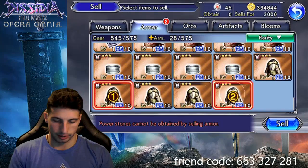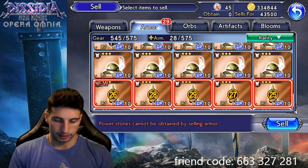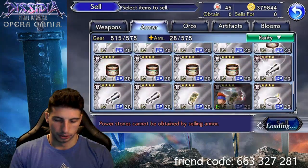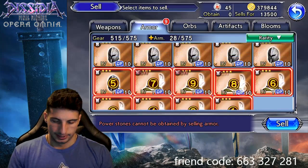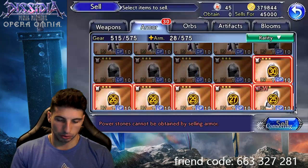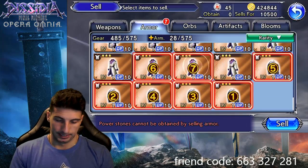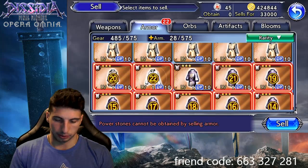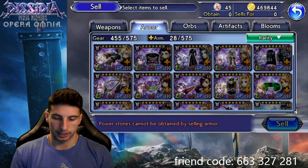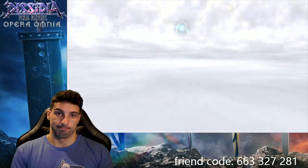Look at all this — plenty of stuff to sell. I'm not gonna use them to level up my gear right now because we're gonna have to do a lot more summons. Normally when I do this, the luck comes around after, so it's basically a cheat code in the game: if you're full, start summoning, then sell — and we're gonna get the Magical Cactuar in the next five tickets, you guys will see.